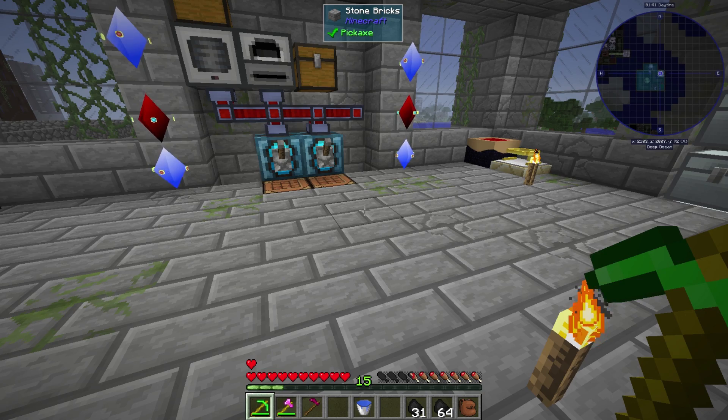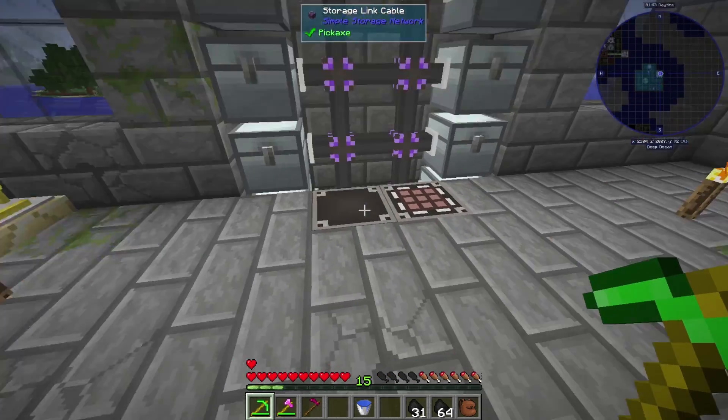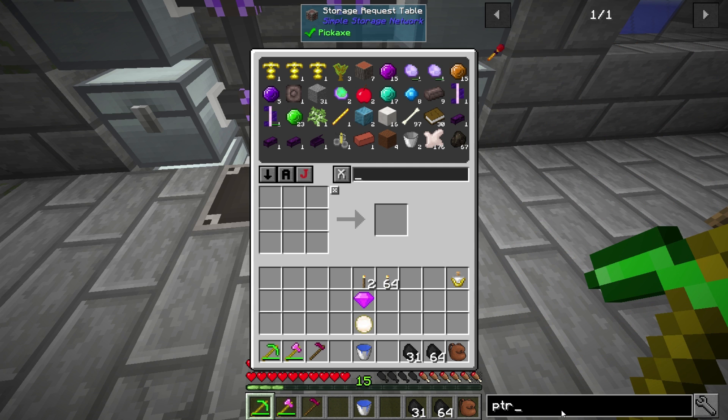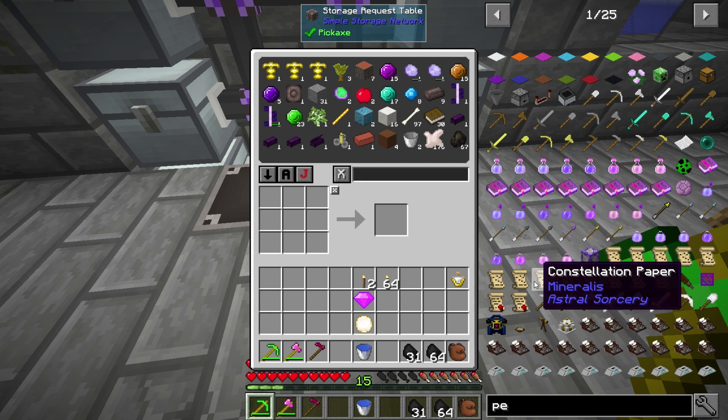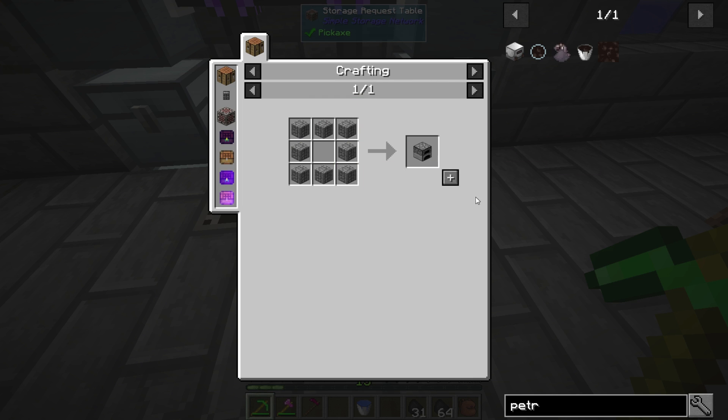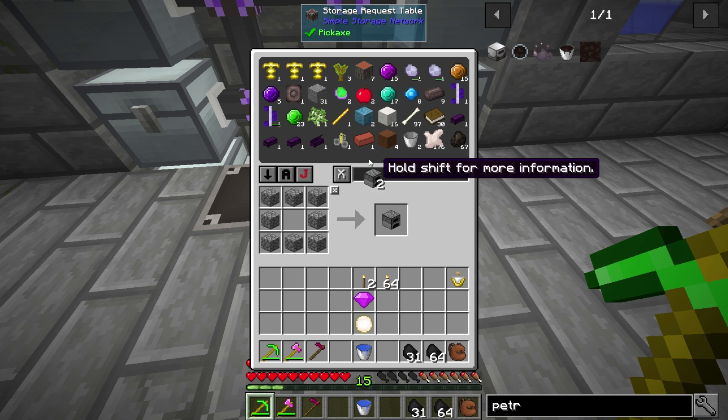We're using Industrial Foregoing and we're gonna try out one of the Industrial Foregoing power sources. This one is just plain overpowered because of another mod. Let's go to the petrified fuel generator - this thing is gonna be pretty insane and I'll show you here in a second.